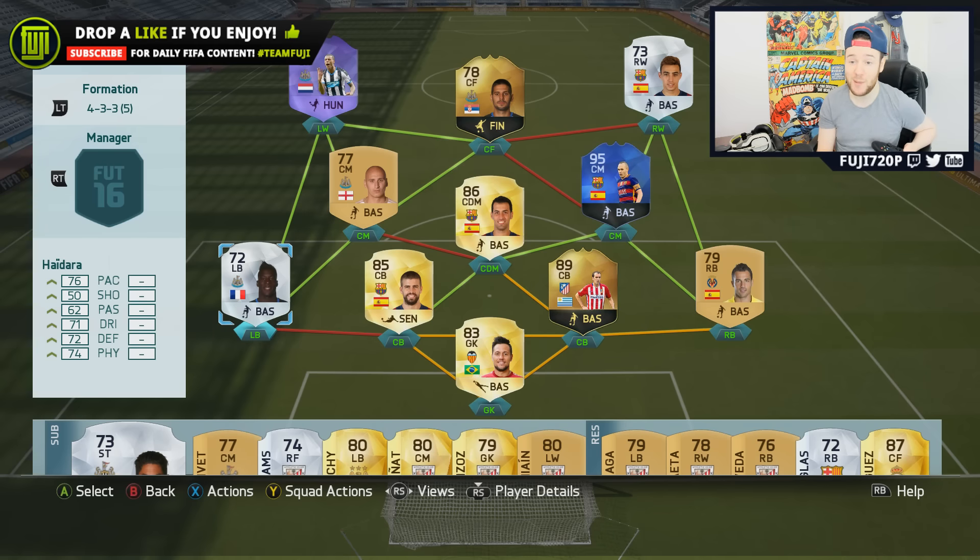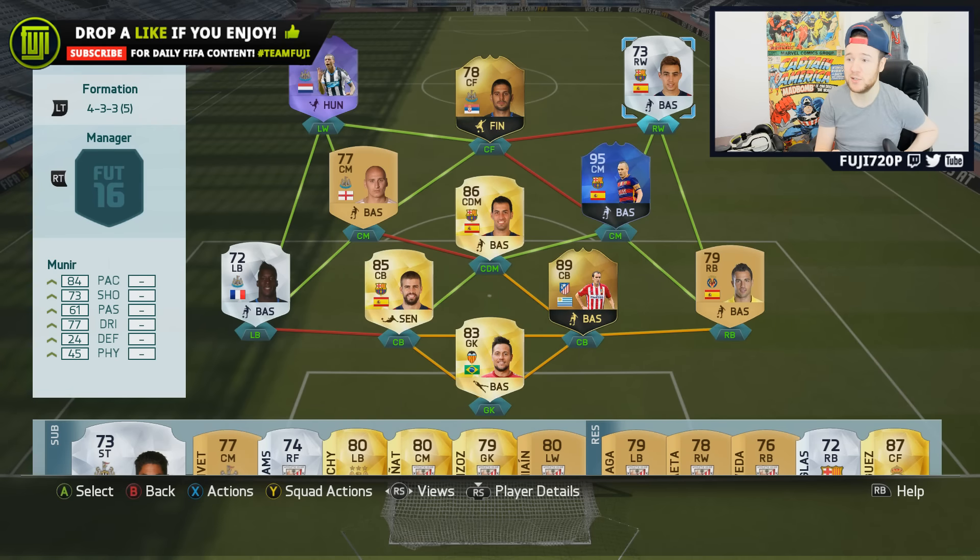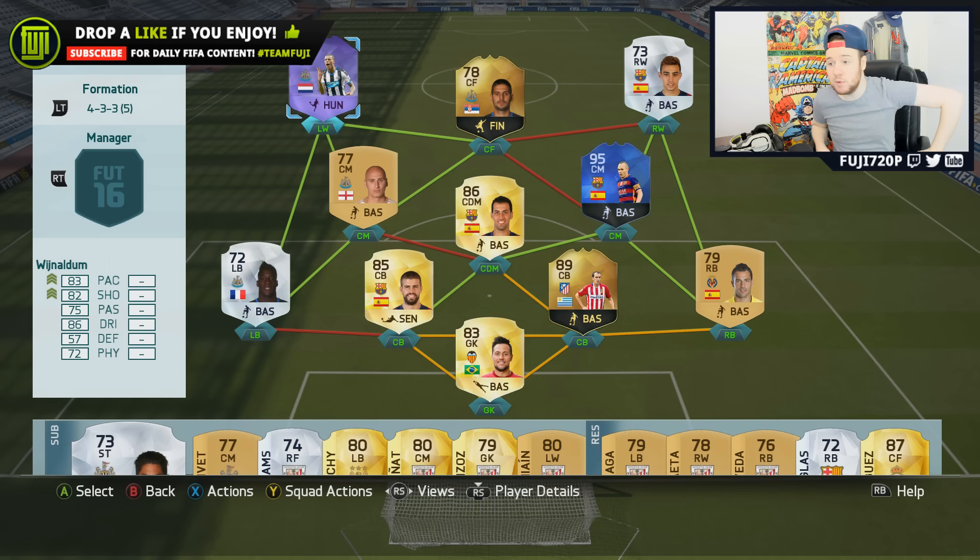We've got Hidara at left back — I wouldn't recommend it. We've got Shelby — I wouldn't recommend him either. Newcastle players aren't that great for building teams. We've got Busquets in the middle, Team of the Year Iniesta — love him, his stats are lovely. We've got Munir on the right wing — tidy player. We've got Mitrovic to hold up the play; he's really slow in-game but has a great finish. Then Hero Wijnaldum in the left wing position.